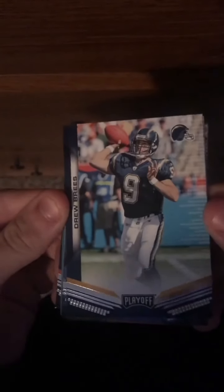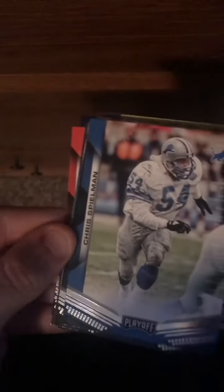Eight cards per pack. Vaughn Miller, DJ Green, Drew Brees when he played for the Chargers, Sean Alexander for the Seahawks — some old cards. Chris Spielman for the Lions, Deion Sanders for the Cowboys. Whoa, that's actually really cool — the green outline on the bottom. Dylan Mitchell the rookie, the green on the bottom is really cool.